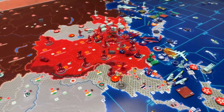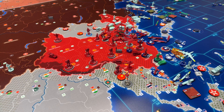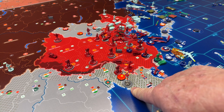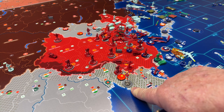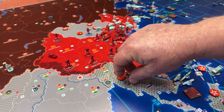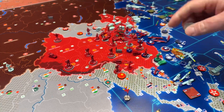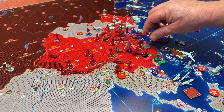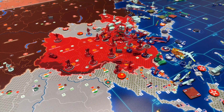There isn't going to be any combat this turn. There is going to be one non-combat move. These two early-gen fighters that are here in Burma are going to fly one, two, three — up to Xinjiang. And that's going to be it for non-combat.